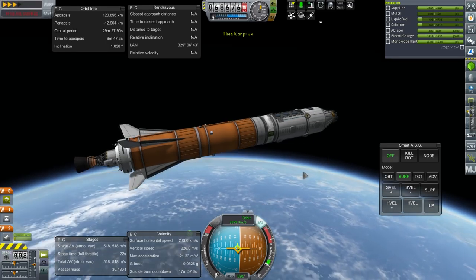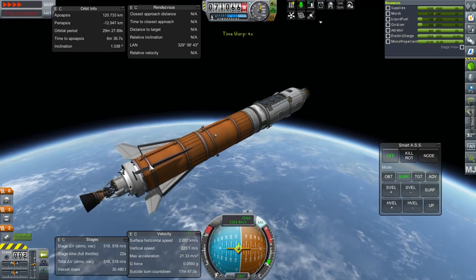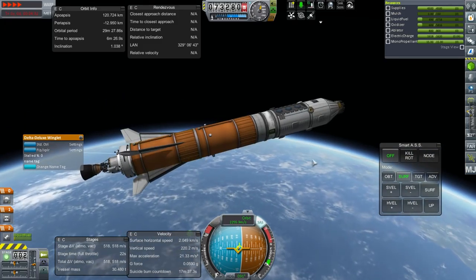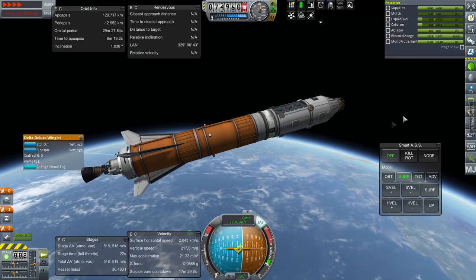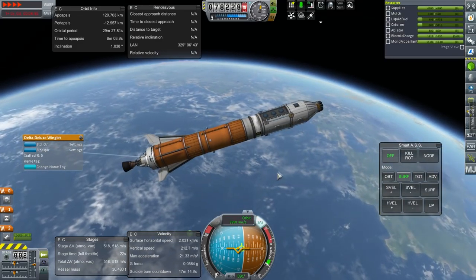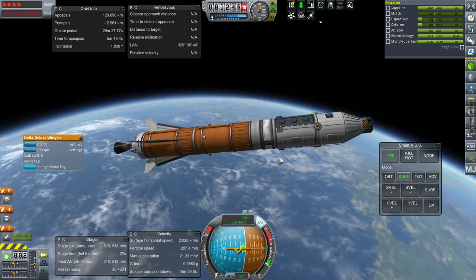Now coasting to apoapsis. We could have had this have its own little thrusters. I really need a drill — I think one thing I need is to get a Kerbal able to drill all these things together and use KIS and KAS properly.